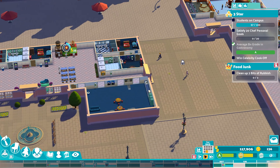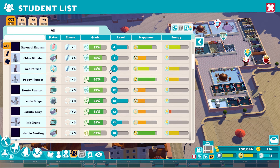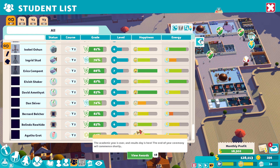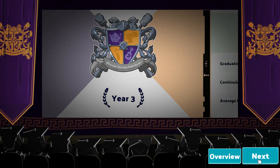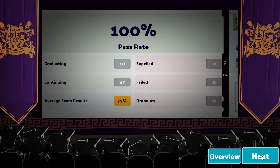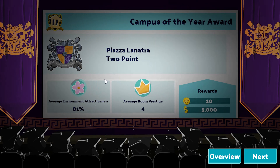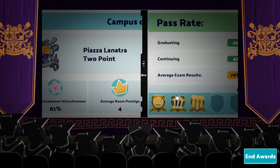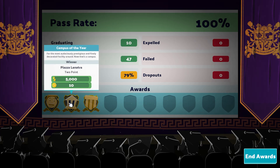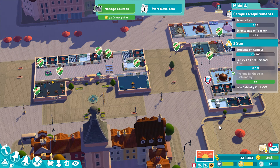I'm going to jump forward to the end of the year to see what awards we got, and then it's speed build time. The majority of our students are looking like they're going to pass this year. We've got a couple who are pretty low in their grades but they are first years. The academic year has finished — 100% pass rate, 10 graduates, 47 continuing to the next term, one club with 45 students in it. It's all speed walking club, with an average environment attractiveness of 81% and a room prestige of four. We won the Student Choice Award, Campus of the Year, and Queen of Clubs awarded to the campus with the best club. Speed walking club doing very well.